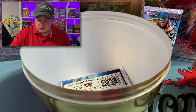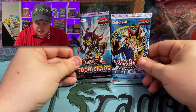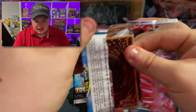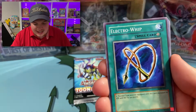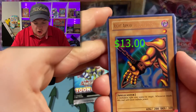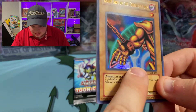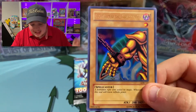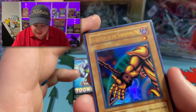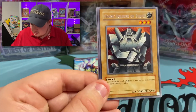We are down to two packs left — Toon Chaos and LOB. Let's open LOB first. Can we get a Blue-Eyes White Dragon? We got King Fog, Electro Whip, a Panda — and holy cow, we just pulled the Right Arm of the Forbidden One! Absolutely awesome! Look at those big print lines. It looks pretty well centered too. What a beautiful card to pull on this Easter opening!